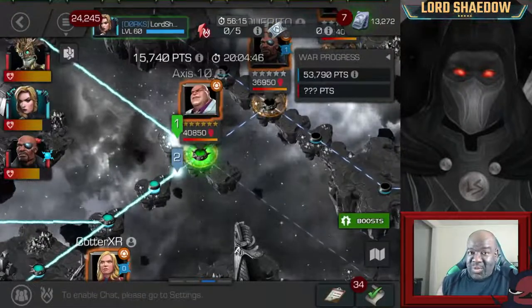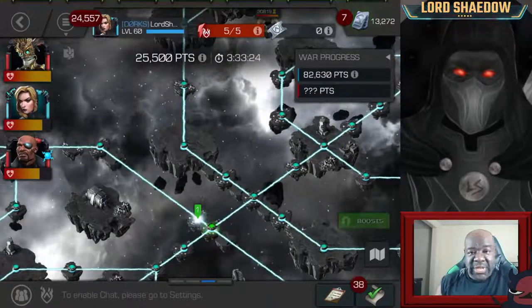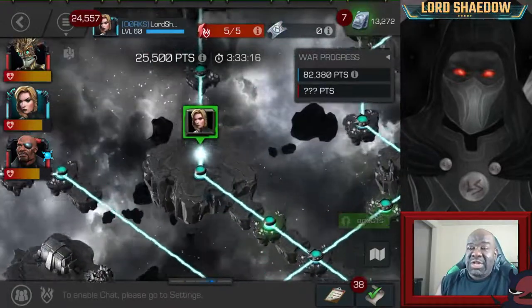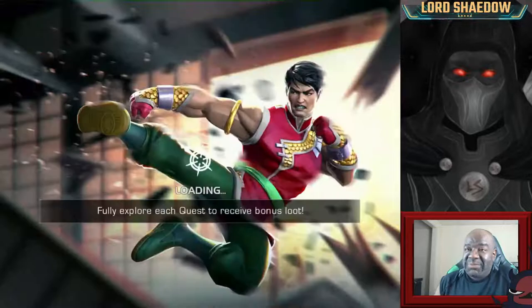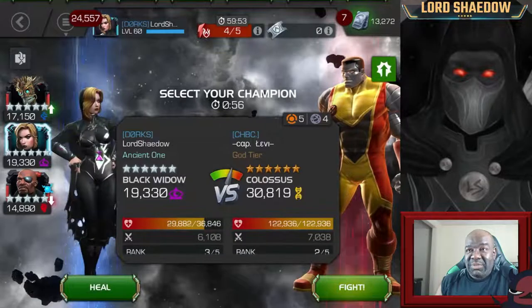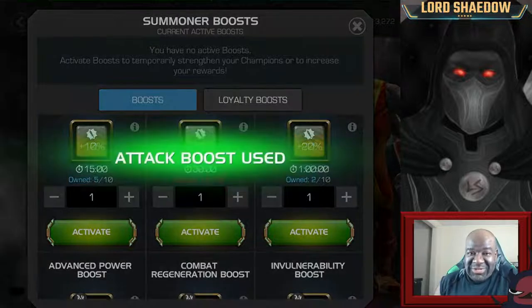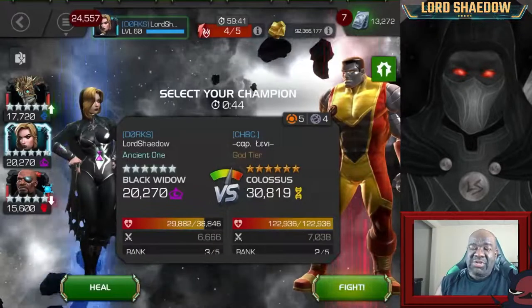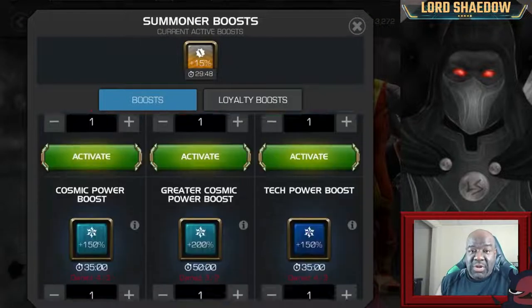Someone else took that Kingpin down. Now we continue on to section two where I take path three and fight Colossus. Like I said, Colossus is actually a really good defender for that node — it's just that Black Widow Clairvoyant is like the perfect counter. I'm boosting a little bit here, not necessarily for this fight but because I was asked to take a mini later on — Vision Arkus.